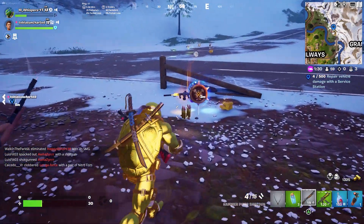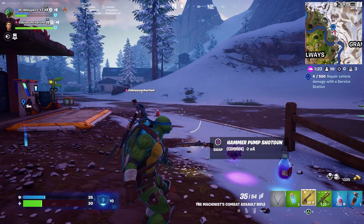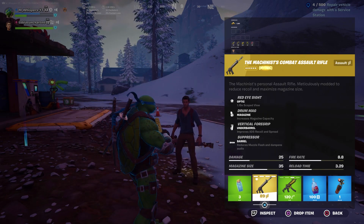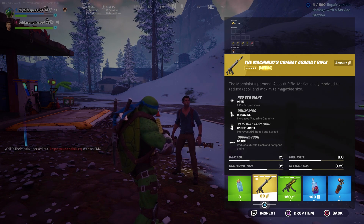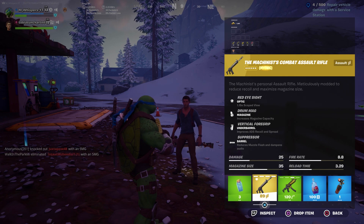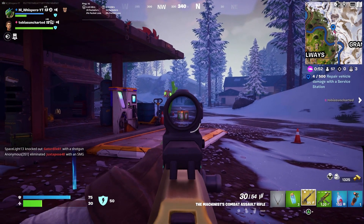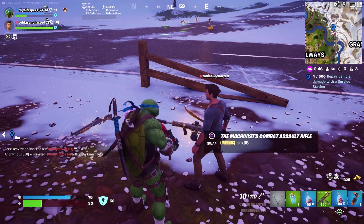Right, let's have a look. This is the new mythic weapon. Just to give you guys a little bit of context — this is what it looks like. The damage is 25, fire rate of 8.8, magazine size of 35 rounds, electric reload time of 3.5 seconds. Red dot sight, drum mag, vertical foregrip, and suppressed barrel. It feels a bit more intense with that muzzle barrel. But just look at the recoil — that is just insane. One of the most underrated weapons.